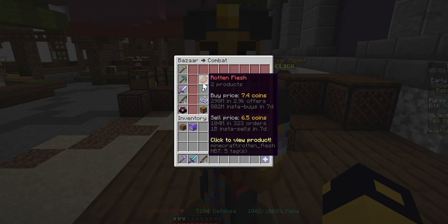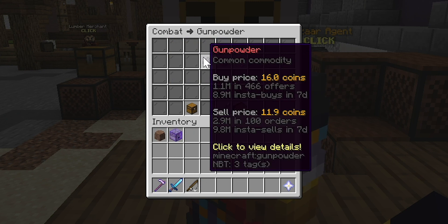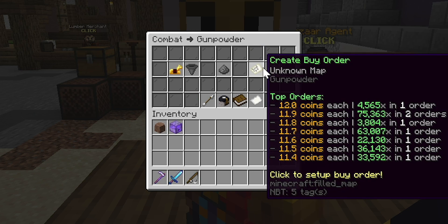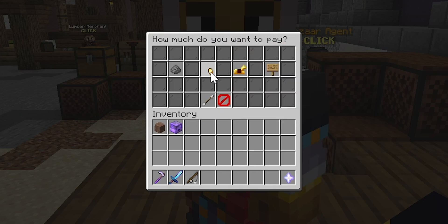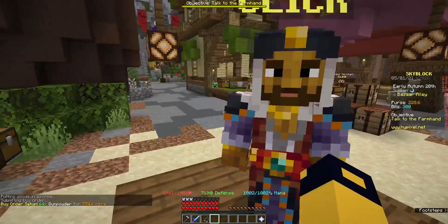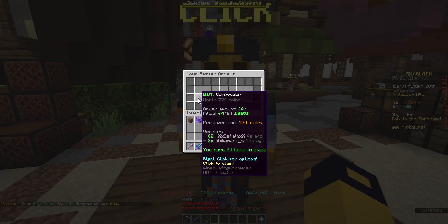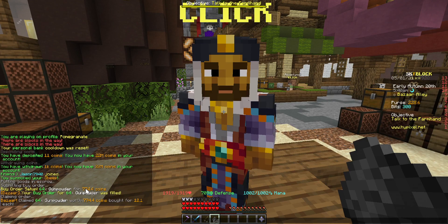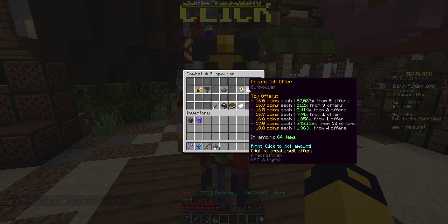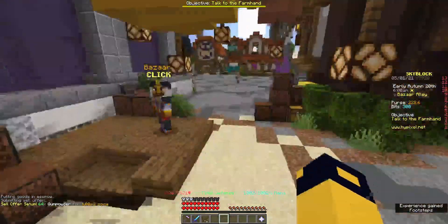We go over to the bazaar and start looking for differences in the buy and sell price. If we look at gunpowder, we see there is about a three to five coin difference. So if we were to go and buy a stack of gunpowder — that costed 774 coins — because we bought it for only 12 coins each, we're gonna sell them for 16 coins each and make 300 coins profit just from doing that.